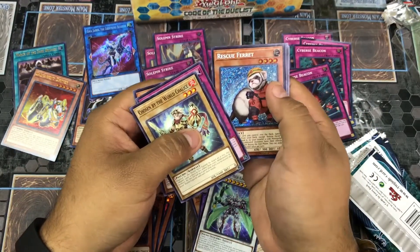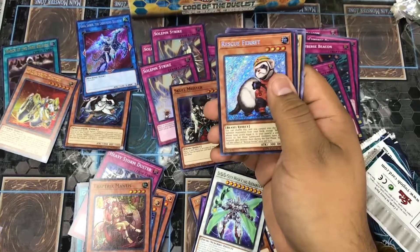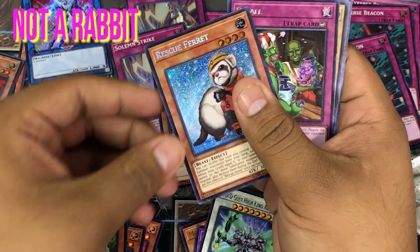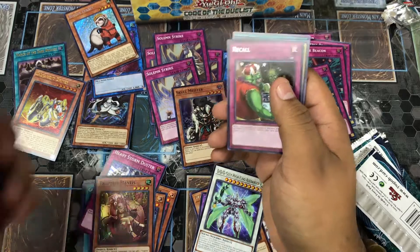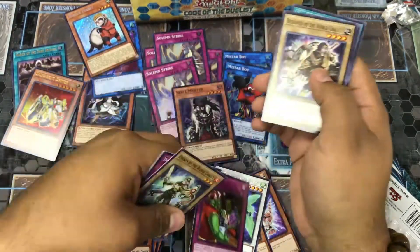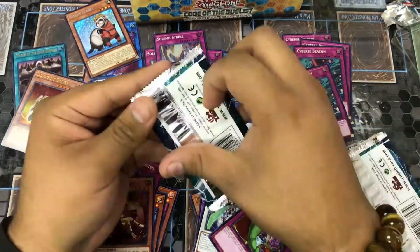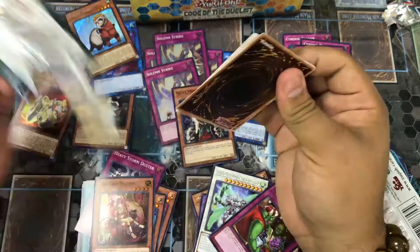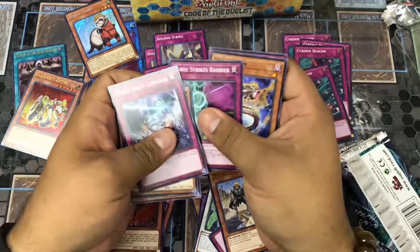We got our secret rare Rescue Rabbit — finally! We got three secrets in this box. Oh my gosh, this is wild — and a Recall. This is going down right now. Trickstar Licorice and Motivating Captain.